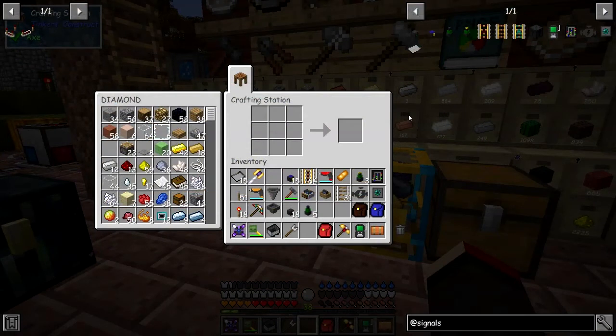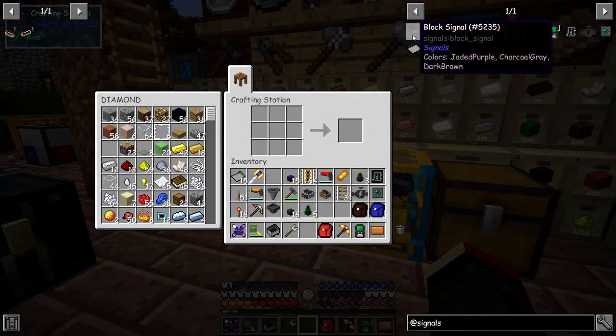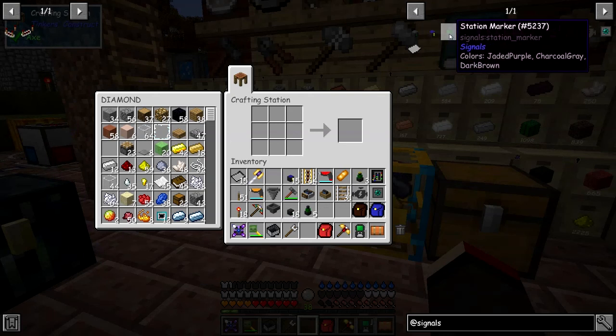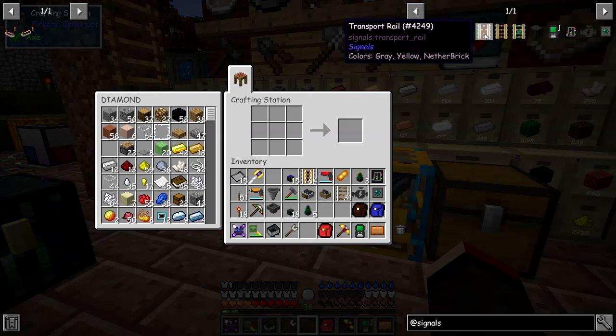Here are the different items provided by the signals mod. We've got a block signal, which basically allows carts to go in one direction. A chain signal, which sort of links bits together — I'm not 100% sure because there's really no documentation on this at all. A station marker which marks stations. A rail link which I'm not sure what it does at all — I haven't played with this. A transport rail forces carts to go in one direction. The limiter rail slows carts down to minimum speed so you can stop exactly on a particular point.